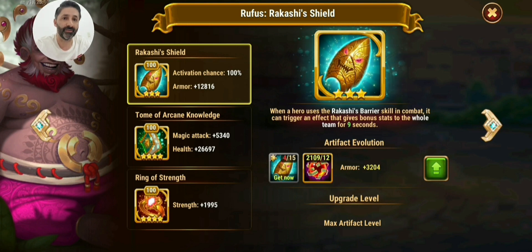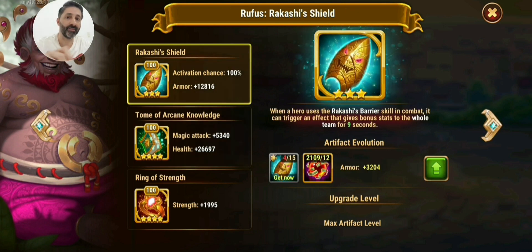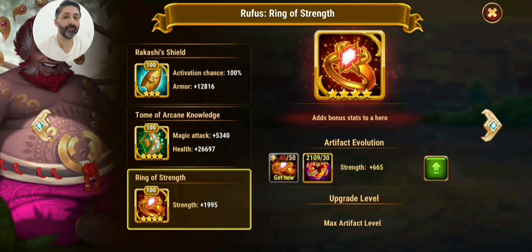For Rufus's artifacts, I advise leveling up magic attack first, then health, because the more magic attack you give Rufus, the stronger he becomes and the more magic damage he can absorb for your team. After that, level up armor since Rufus needs armor, and his artifact buffs the whole team at three stars. Finally, strength and health are also good.